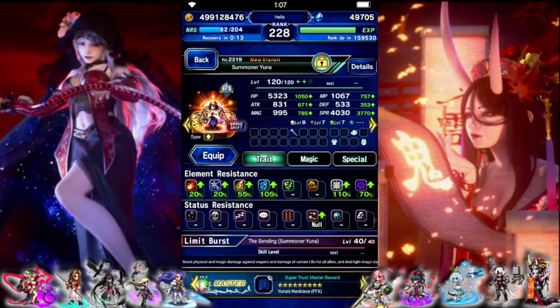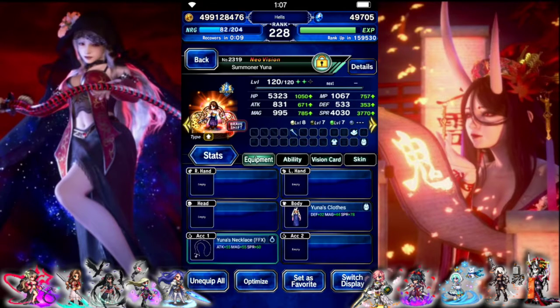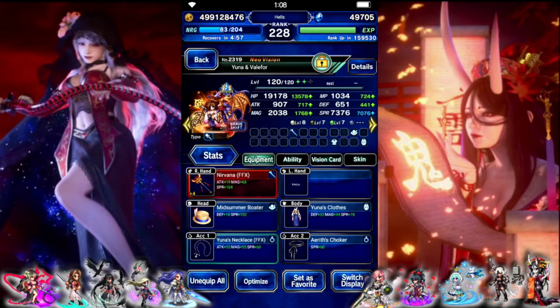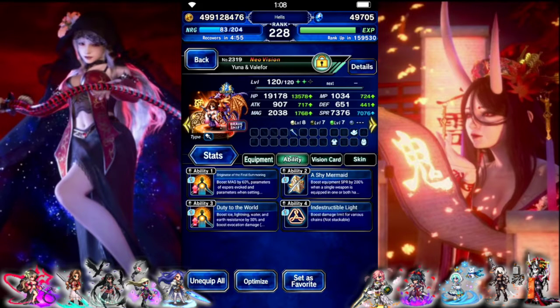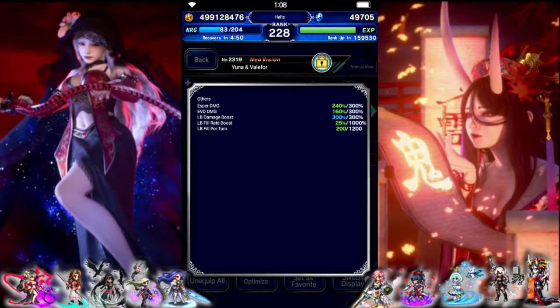Yuna has water and light resist in the base form. Gave her one extra bomb at synergy just to make extra sure we can summon turn 1. And then her shift has a decent amount of resist when we combo the water and light together. She's set for LB damage — 240 esper, 160 evo, 300 limit.